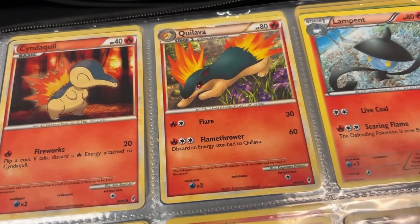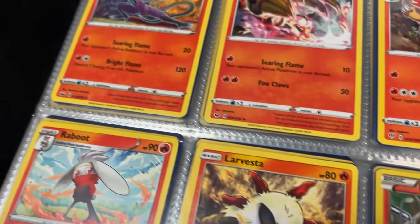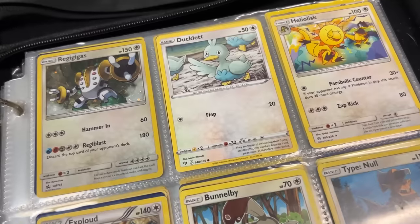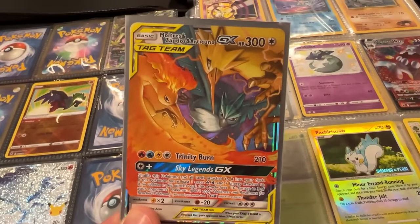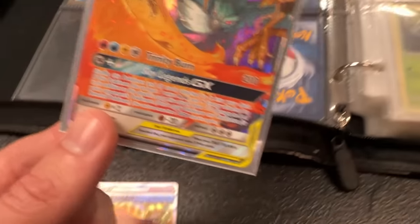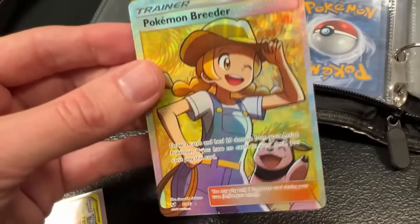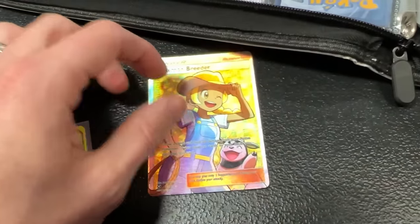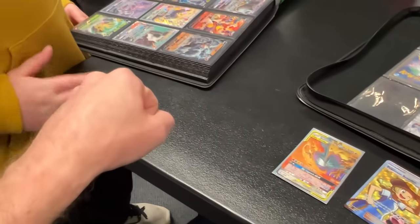A little bit older Cyndaquil and Quilava right there — very awesome. Oh, look at that Reshiram. We got Tomokazu artwork right up there, my favorite artist. He has picked out the Moltres, Zapdos, and Articuno GX from Hidden Fates. And I like this Pokemon Breeder Full Art trainer with a very happy Miltank in the background. You want to do the birds for the Full Art trainer? Yes. It's a deal.